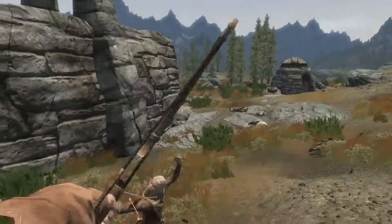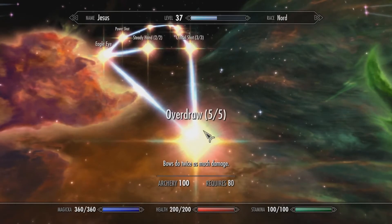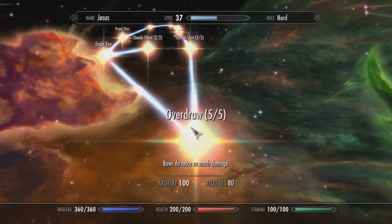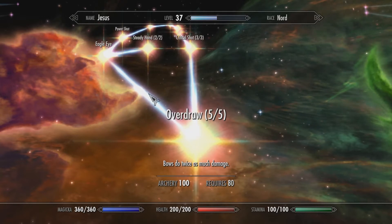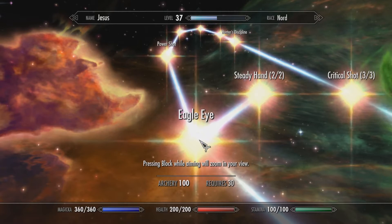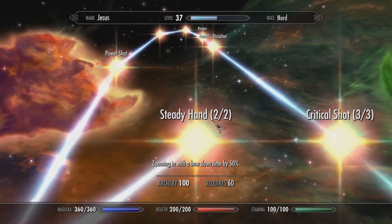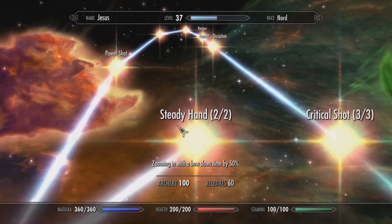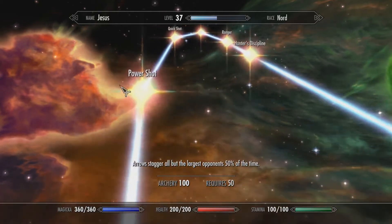For the perks, if you want to use archery as your main source of damage, I recommend getting every single perk you can — that's kind of how most damage skills work. Overdraw is what makes your bow do more damage per rank, up to 100% or twice as much damage. You also have Eagle Eye and Steady Hand, which go hand in hand. Eagle Eye allows you to press block while aiming to zoom in, and Steady Hand will slow time when you aim, which is pretty good.